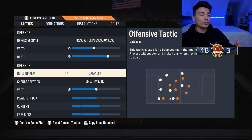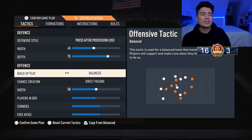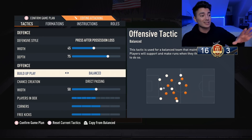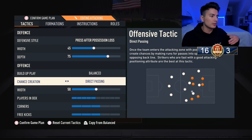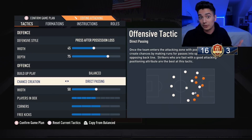Going into offense, for build-up play I keep it on balanced. If I'm going super attacking, maybe I'll go long ball or fast build-up, but for this formation I keep it on balanced. For chance creation, pretty much everybody uses direct passing and it is really solid.